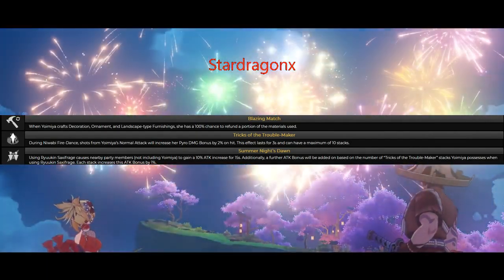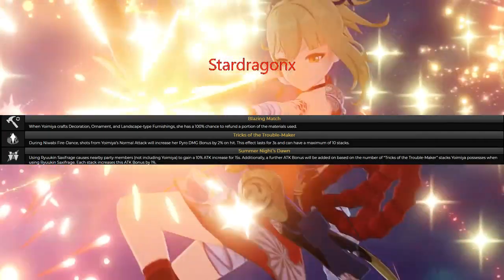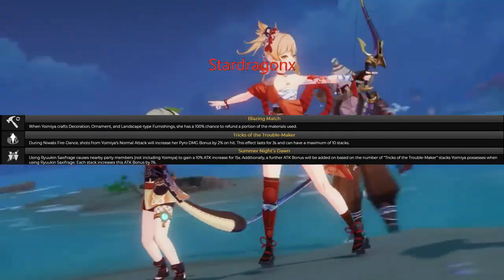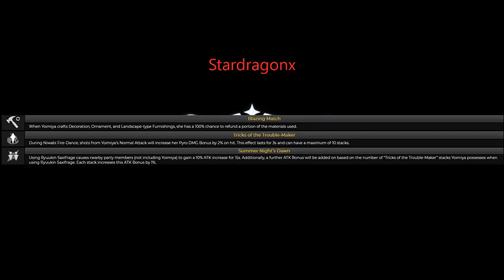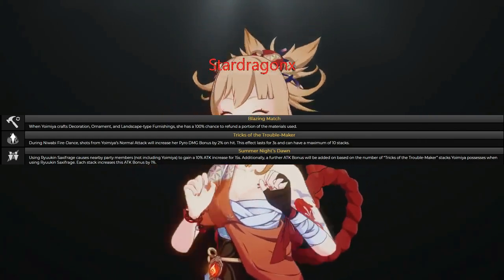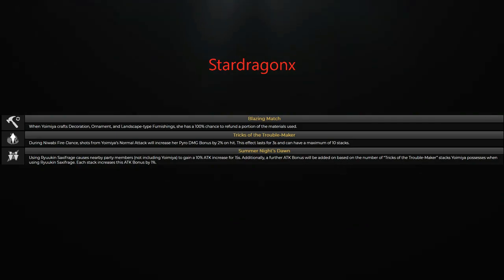Now for constellations. Constellation level one: when using her elemental burst, her Aurous Blaze will last for an extra 4 seconds. Additionally, when an opponent is defeated by the effect of Aurous Blaze during that duration, Yumia's attack will increase by 20% per second. Constellation level two: when Yumia's pyro damage lands as a critical hit, Yumia will gain 20% more pyro damage for 6 seconds, and this effect can trigger even when Yumia is not active on the field.